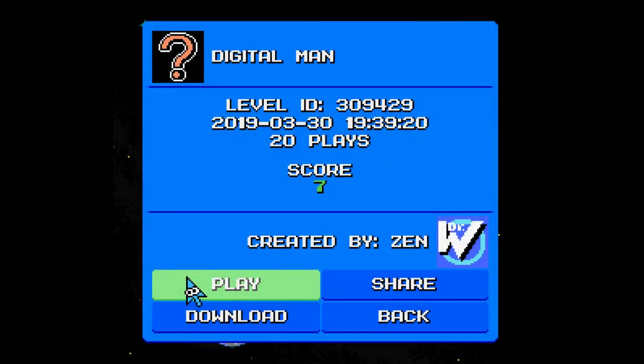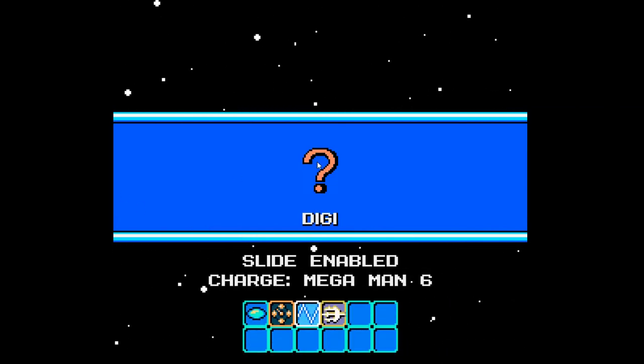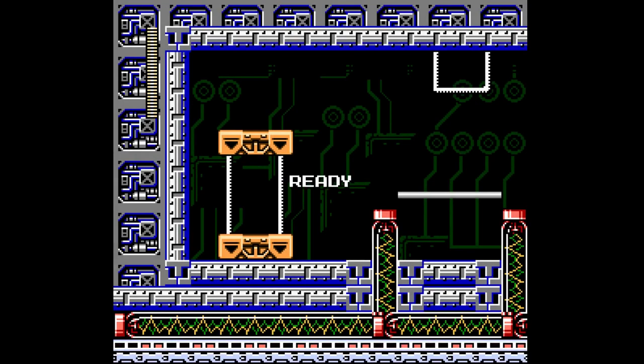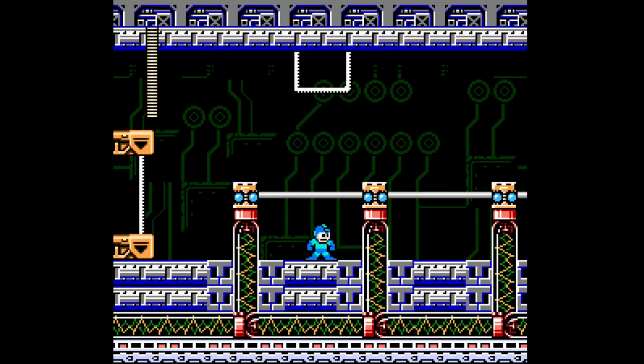All right, here we are with more Mega Man Maker. Today we will be playing through Digital Man, created by Zen, with 20 plays and a score of positive 7. We have the light trident — definitely one of my favorite weapons that they added recently.